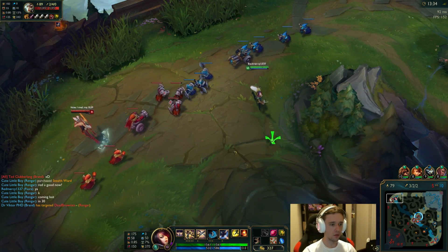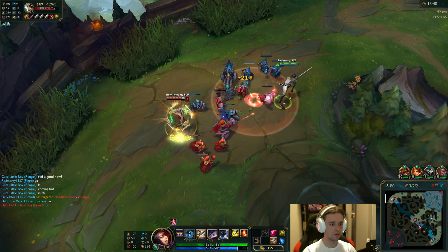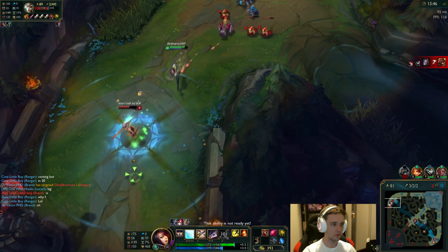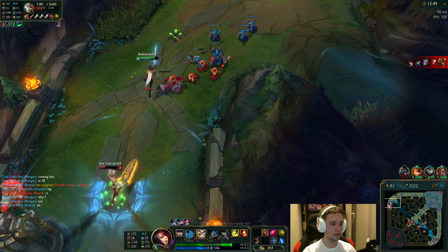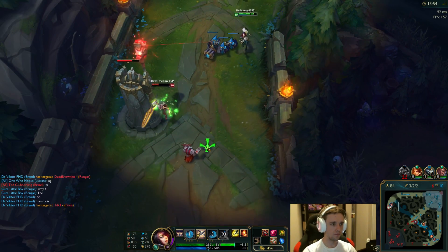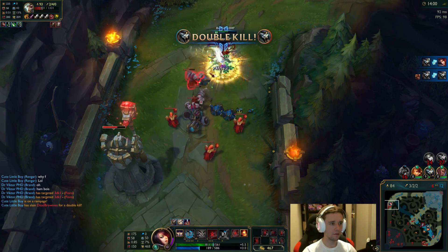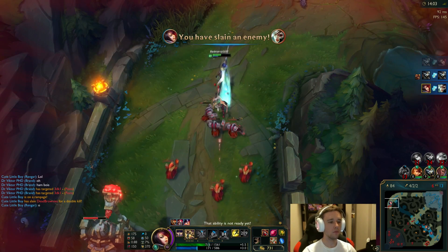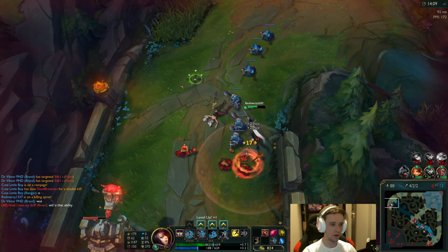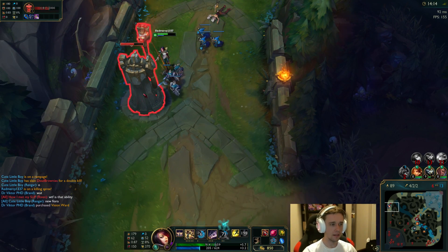No idea how well a Fiora would normally do against this — the new Fiora at least. That was really close. I actually thought I might have been put in a bad situation there because I did not parry her stun. I did not stun her myself — I wanted to stun her but I think I mistimed it or something. Actually, I guess I did stun her. I thought I missed it but I really did get it.